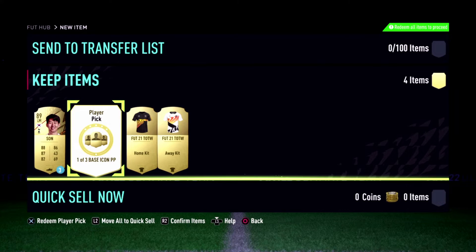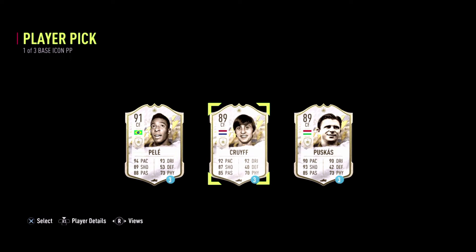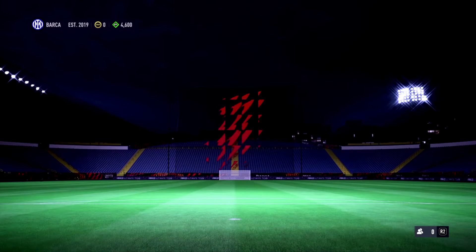Next is the base icon player pick rewards. Here we have Pelé, Cruyff, and Puskas. I'm going with Pelé — I think he's the best option out of those three. Now let's move on to the other rewards.